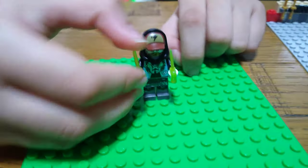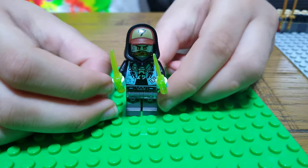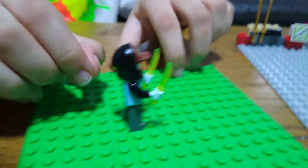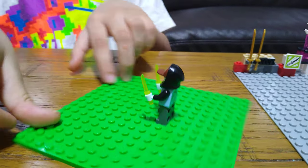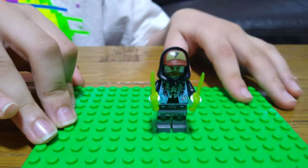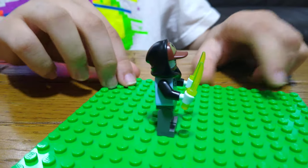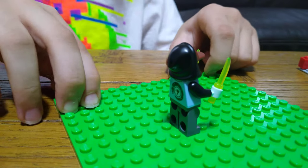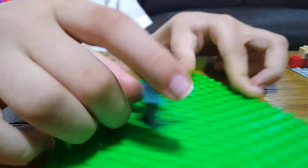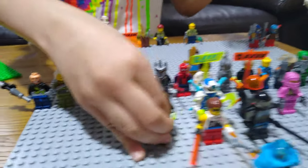Here we have Scott. He's not really a ninja as such — he's exclusive to Season 12. I've given him the digi-knives because I don't really like the weapon that came with him, that curved sharp thingy. He's got this cool hoodie piece with a hat on. He's Jay's partner because Jay is the lightning, and he's got lightning elements on his hat and on his back.